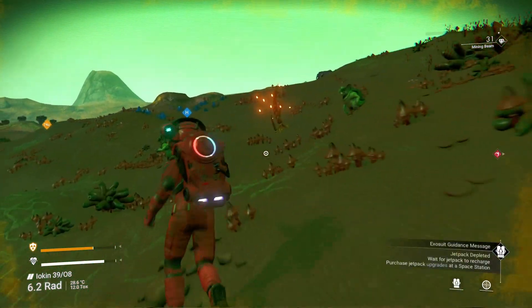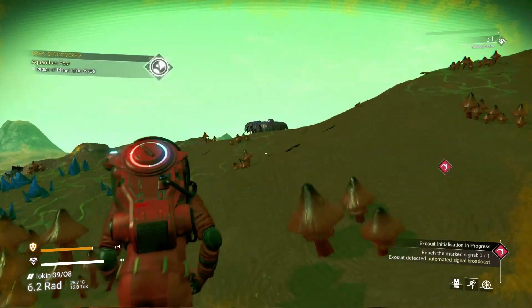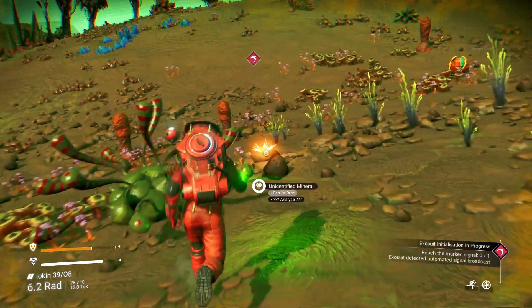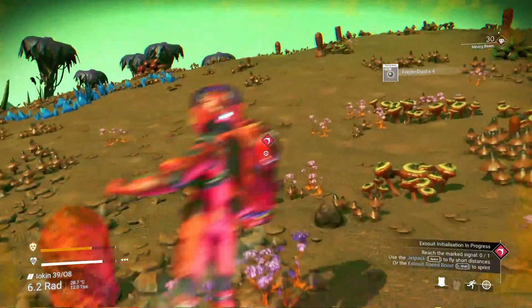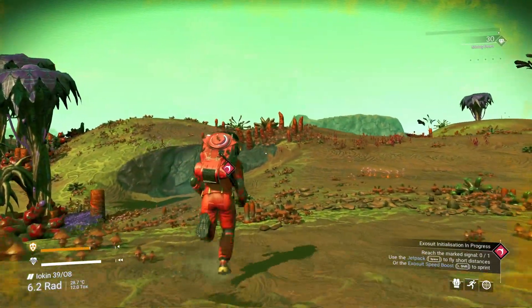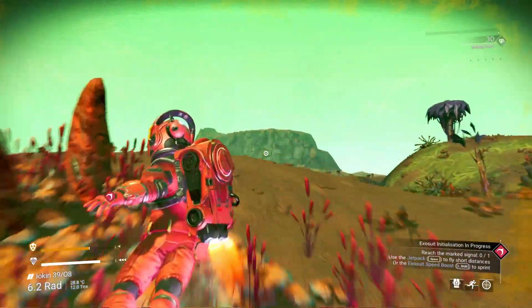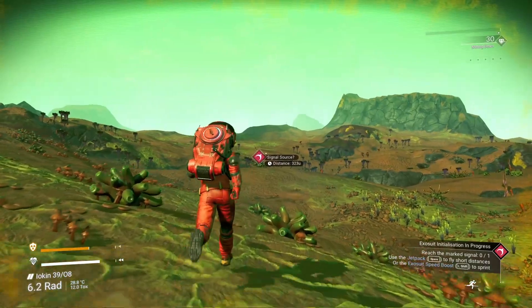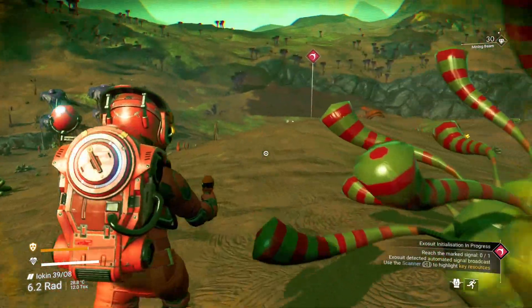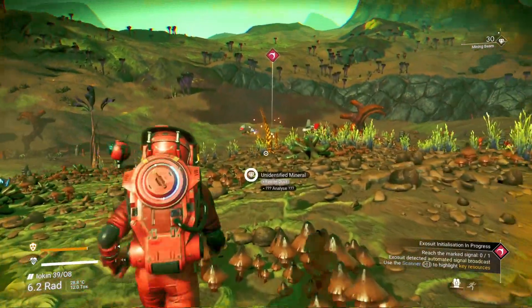Let's do a quick search and scan those animals as well. Here we are — how far to go? 400 — we're halfway there. Let's get a bit more ferrite. Let's go for a little run around the big hole — probably a bit easier. Let's keep moving. Oh! Could that be our ship?